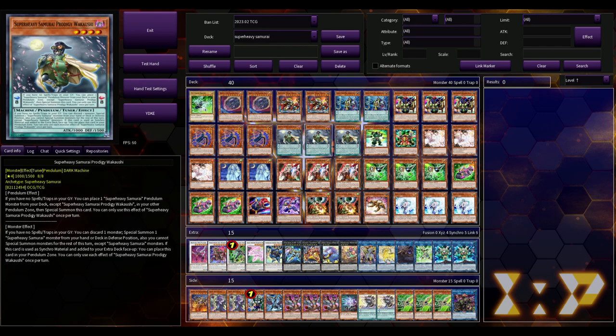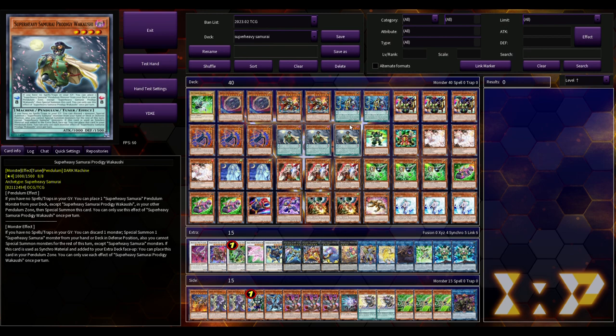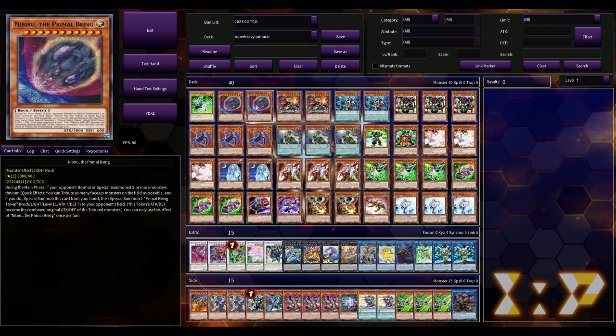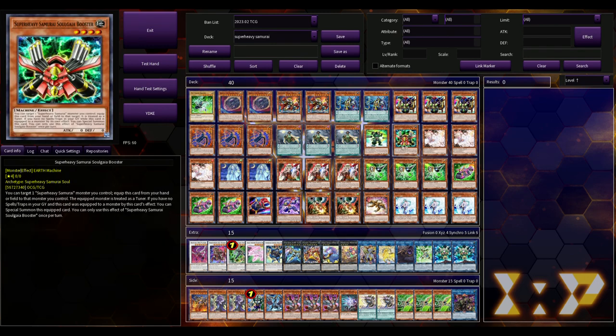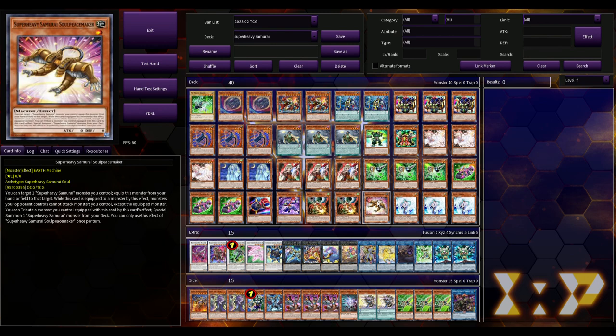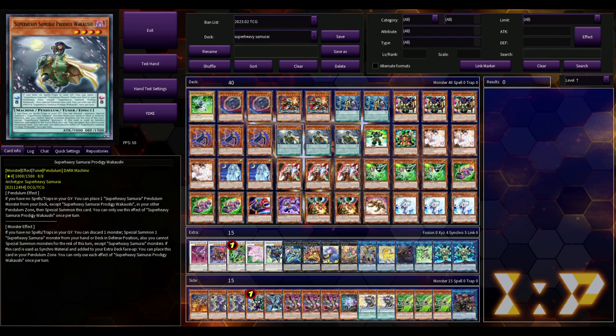Wakushi and Monk Big Bankai make this deck go around the world in 80 days. When you look at the main deck, you're really only playing about 19 Super Heavy Samurai monsters — literally just the ones that are actually good. So let's go over Wakushi and Big Bankai, the two new cards from Cyberstorm Access that actually make the deck good.